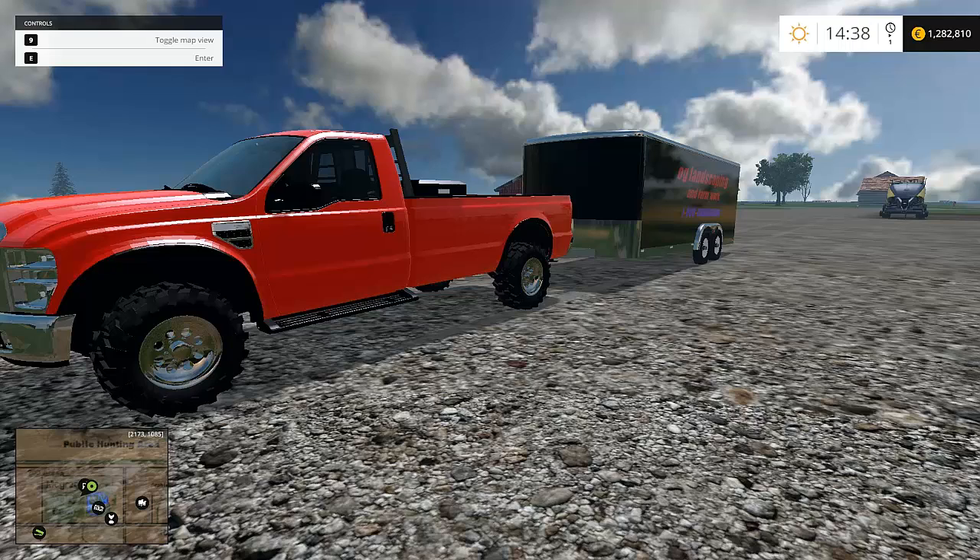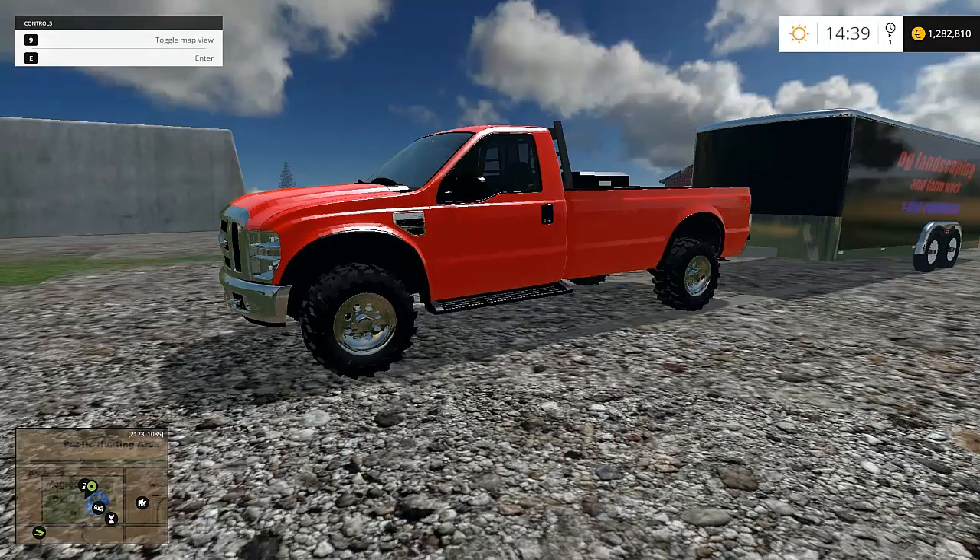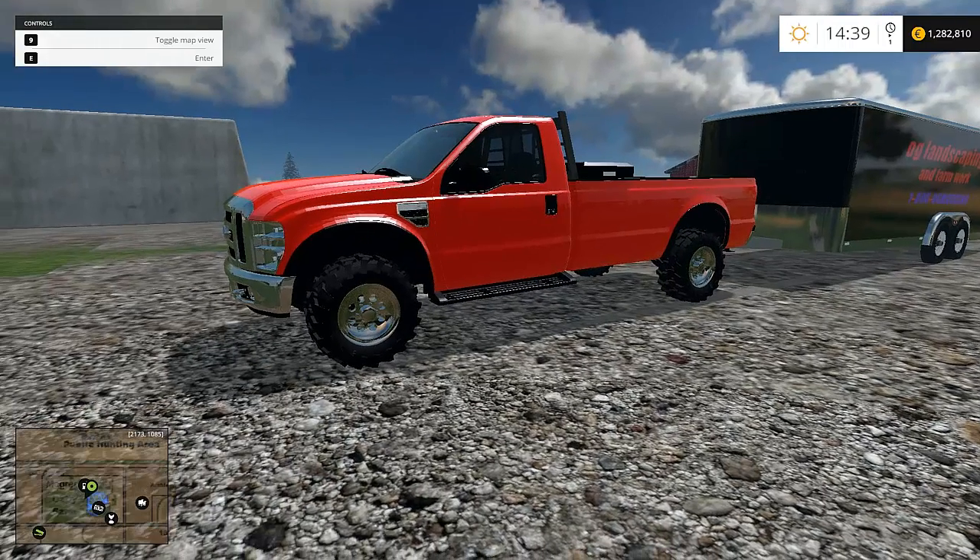What's up everybody, it's the Offspring and this is Farming Simulator 2015 hauling. To go along with this hauling video we have this awesome F-350 single cab long bed. If you guys notice, this long bed actually looks like a long bed — you might even call it an extra long bed — because most long beds in Farming Simulator single cabs don't really look like long beds. The long beds in the game pretty much have the same short bed as the other trucks, unless it's a dually.